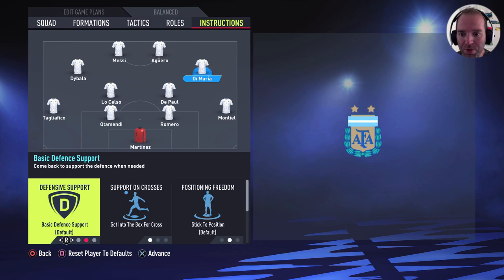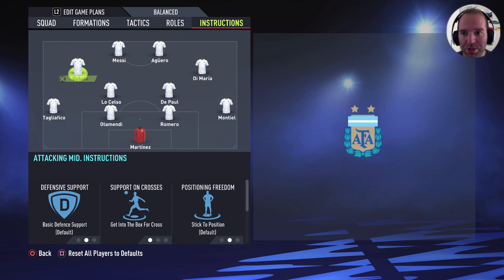Di Maria — the only thing I changed is get into the box for the cross. The same for Dybala: get into the box for the cross. For Messi the only thing I changed is stay central. And the same for Aguero: stay central.